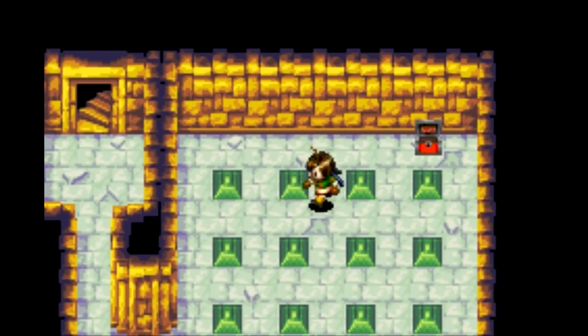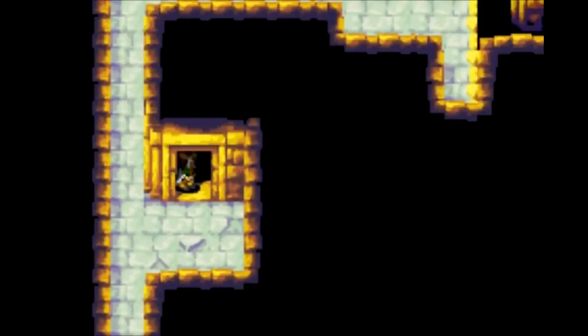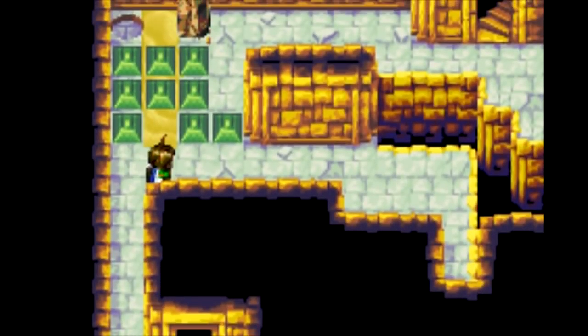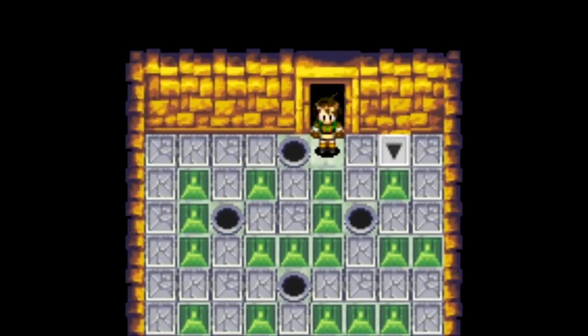This is where another one of those dead-end paths would have led you — the other side of that pit. I don't know why they have all these blocks here; seems like they're just there to get in your way. We can't do anything up there — there's a pillar in the way. That's another exit path.